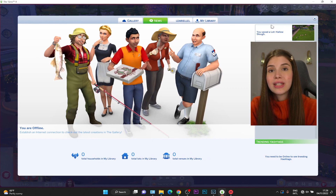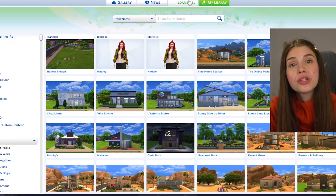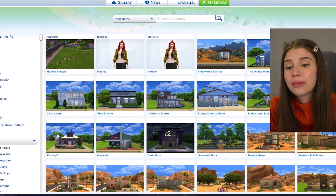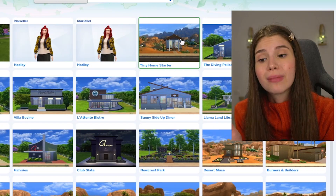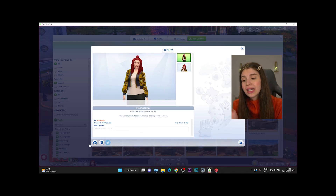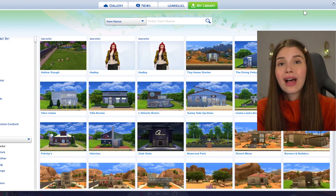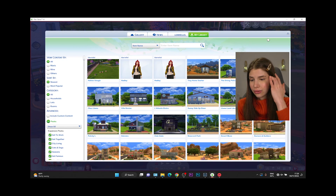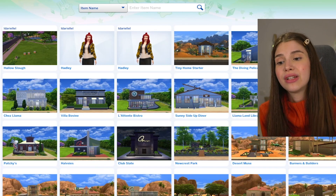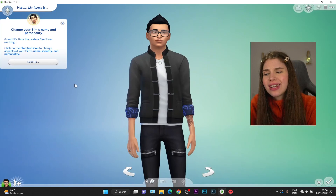Another tip is accessing the gallery. You have the ability to share your creations to the gallery or save your builds to your library. Builds saved in your library won't be automatically uploaded to the gallery — you have to share it yourself so others can see your creations. Also, if you ever lose your files, you can go online, access your gallery, and download them from there.